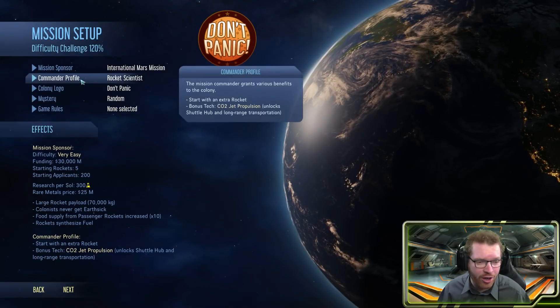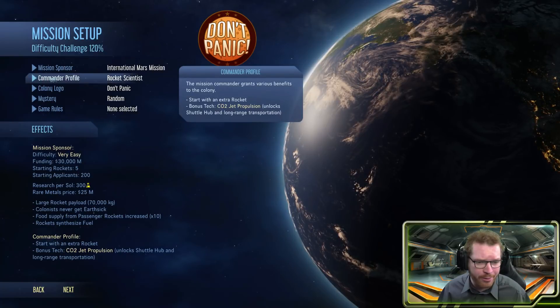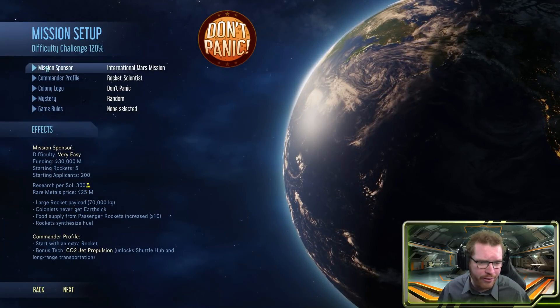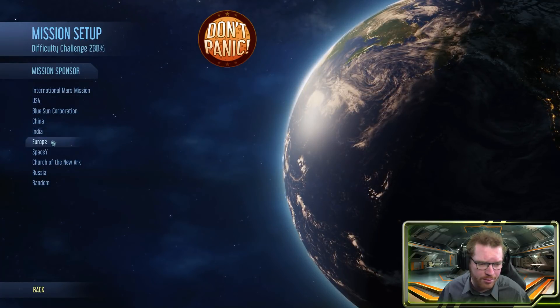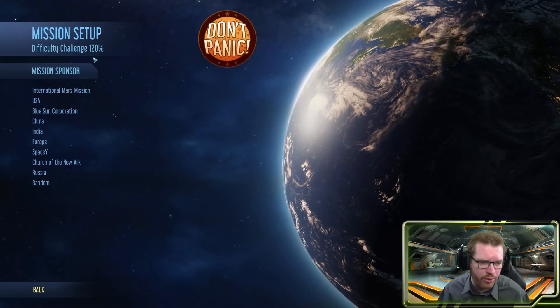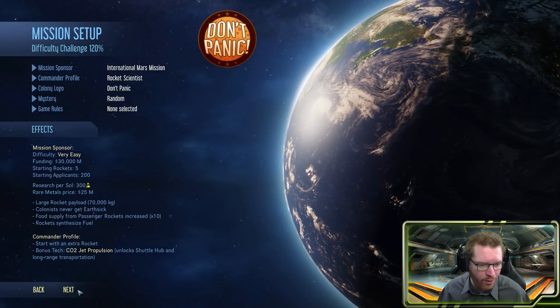You can set a ton of options here. I'm probably not going to change a lot for the first playthrough, but you can change things like what education your commander has and who is sponsoring your mission. That depends on how easy it is — the difficulty challenges go up here.